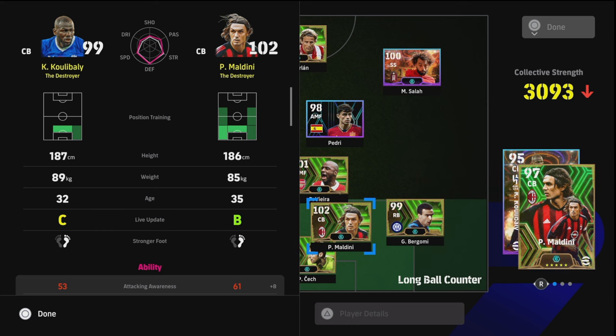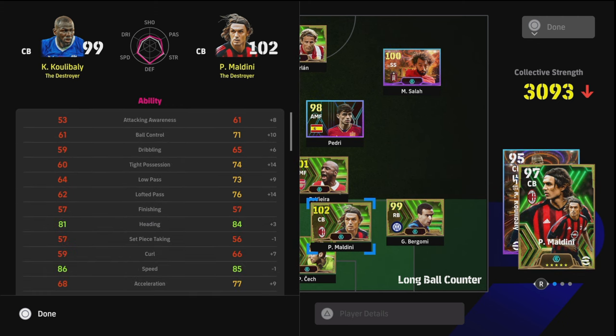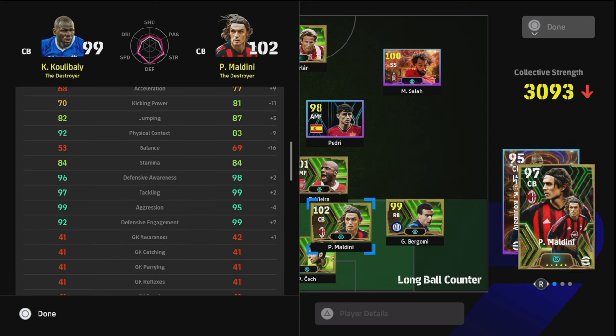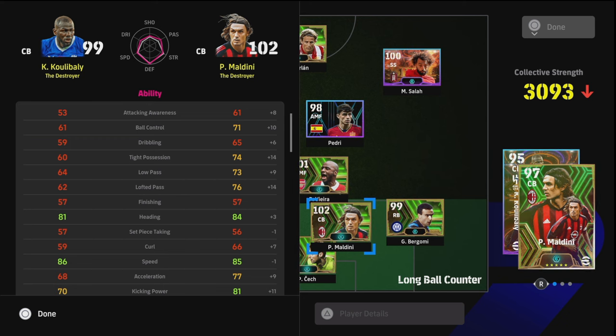Looking at other destroyers in Maldini's class, I think two things set him apart. I don't think he's the best in the air — even though he has a similar height and build to Koulibaly, and both are destroyers with similar AI. Maldini isn't naturally as good in the air without giving him heading. Koulibaly is a bit slower on the ball and clumsy. What sets Maldini apart is that he's a classy, ball-playing center back, comfortable taking an extra dribble rather than just quick one-touch passes.